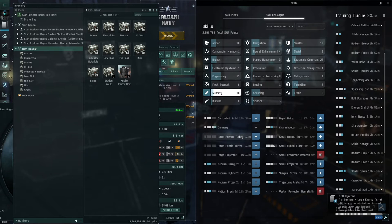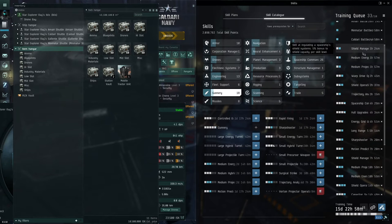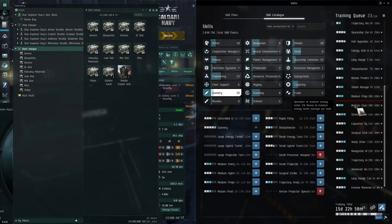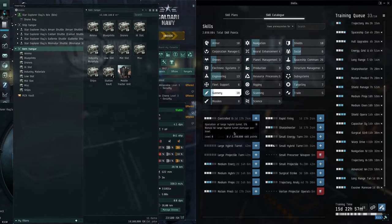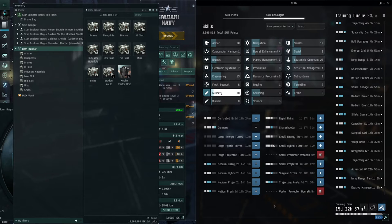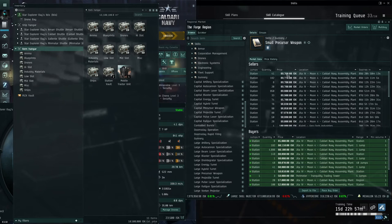These skill books unlock all the large turret types. But we need to train medium turrets first before we can train large turrets - the medium turrets need to be leveled before we can come back to learn large turrets up to level three. The skill books cost about 3 million each. Once medium turrets are trained we come back and start learning large turrets.